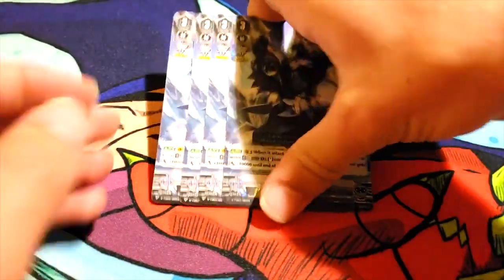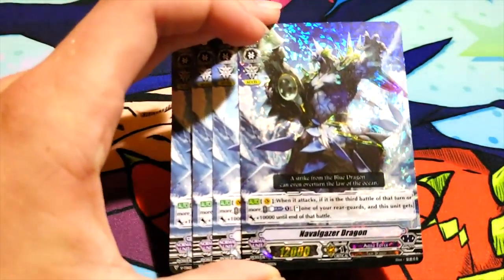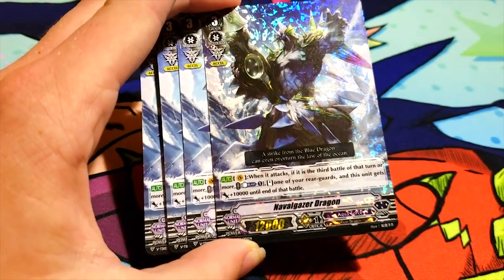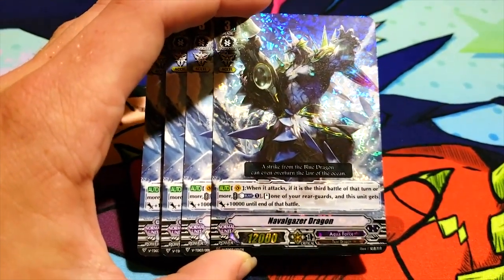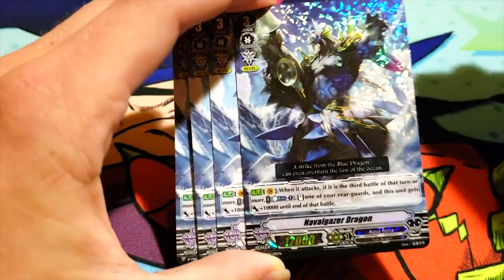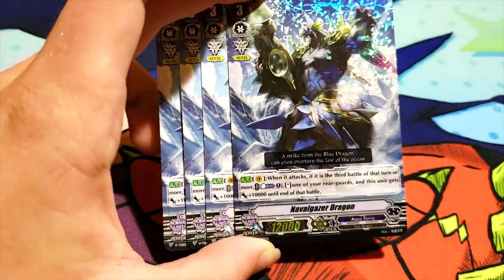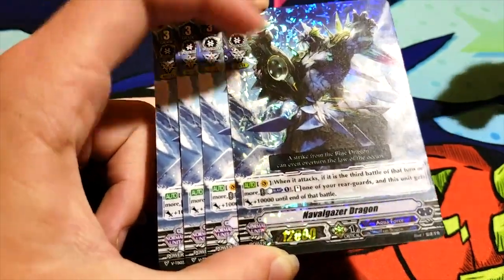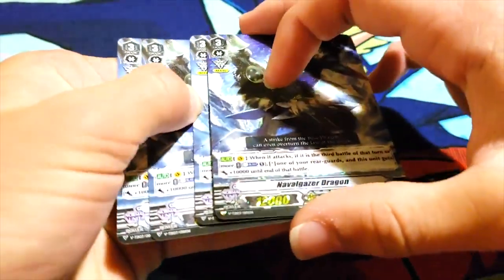Navel Gazer is on Vanguard. Aquaforce is Excel, so it's already bad. It could have been Force, or Protect, or just something good. I hate Excel. It could be the Tachikaze type of Excel where he gains resources. So Navel Gazer's skill: when it attacks, if it's the third battle of that turn or more, you get to counter-blast one, stand one of your rear guards, and this unit gains 10k. I really hate that, because I think the stood rear guard should gain 10k, because rear guards like Tidal Soul and Diamantis lose power. Give the rear guards power to supplement that. I'm still gonna run this at least 2-of in the final deck — I think the final deck runs it at 4. It's a little better than Maelstrom.